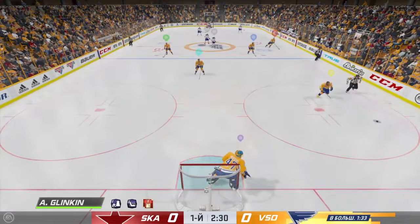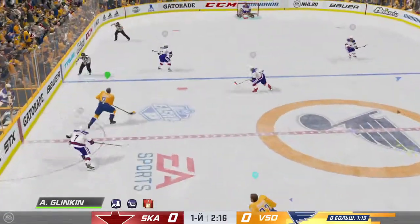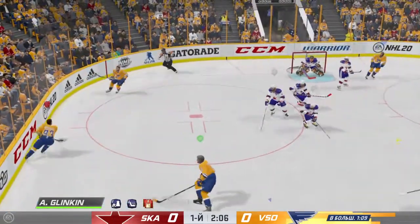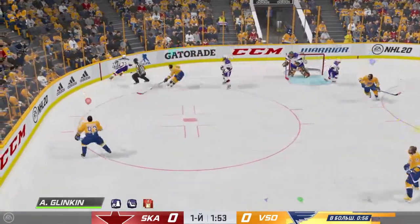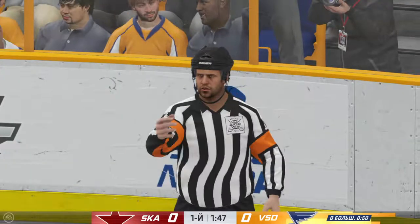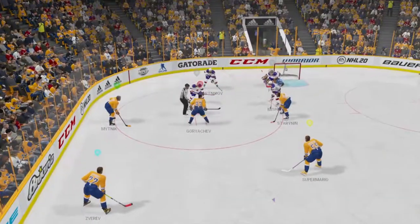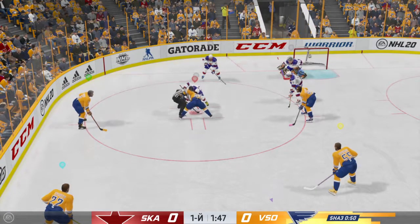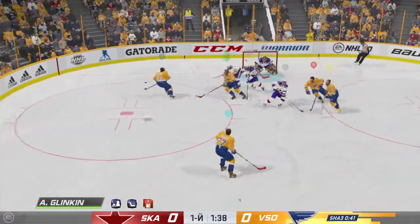Gets it out of his own end. Clearing attempt. Scooped up along the wall by Crosby. Here's a short pass to Carlsen. Takes the pass, and headhunting there — that thing is way over top of the net. Play blown dead, penalty coming up. He's trying to shoot that off the glass — he's under a little bit of pressure, he panics, shoots it over the window. Now he's got to go feel shame for two minutes. And that's picked off in front, and manages to clear the zone.